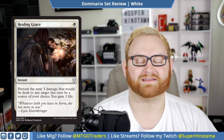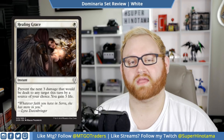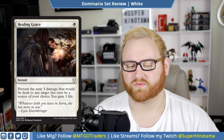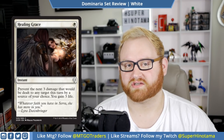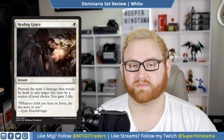Healing Grace is another good card. It's a one white mana instant: prevent the next three damage that would be dealt to any target this turn by a source you control, and then you gain three life. So this is pretty nice. While typical life gain spells in draft aren't that interesting, actually preventing three damage and gaining three life is pretty good, especially when you have lots of 2/2s and 3/3s trading blows in the format. Healing Grace is probably a high to mid pick for a combat trick in the format — this card is pretty decent in white and will be an underdog in a lot of people's decks.